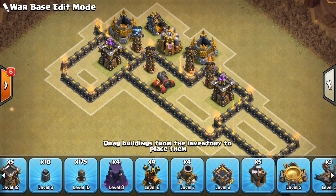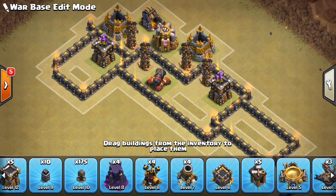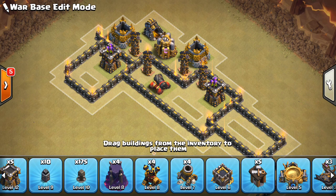Hey guys, what's up? I'm Zach Datron here from OneHiveGazette, here with the next video, and this one is all about Teslas — how you should use them defensively at Town Hall 9 and Town Hall 10. I'm going to be showing a short visual and demonstrating my points on a segment of the base. I'm going to be talking about how you should use a Tesla farm — I am advocating for the Tesla farm — and I'll explain by talking about what the popular attacks are you're defending against and how Tesla farms can make those attacks weaker against your base.